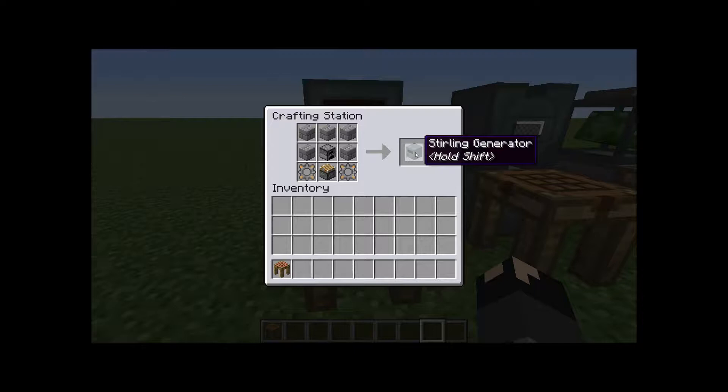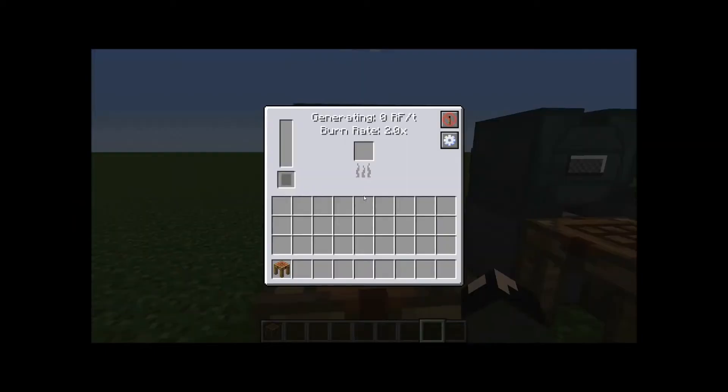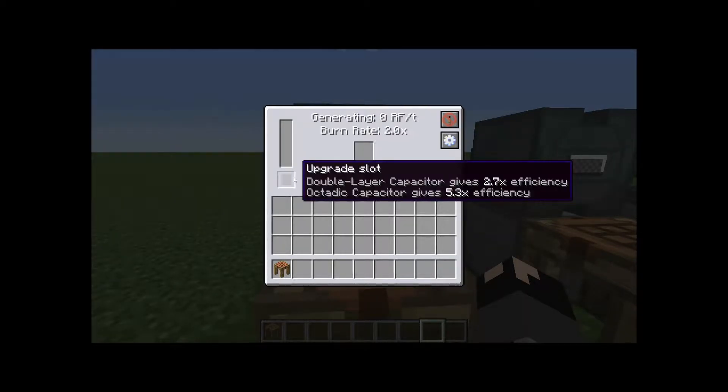The first power source we're going to do is a Sterling generator. The way you make this is any type of stone brick — it could be cracked, mossy, chiseled, or a normal stone brick, and it could be switched in and out — one furnace, one piston, and two basic stone gears which are made with sticks and cobblestone. It gives you the first power source, your baby's first power source. It burns coal, charcoal, and wood — anything that burns.